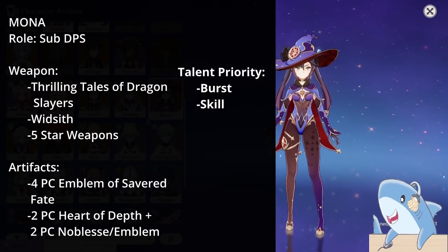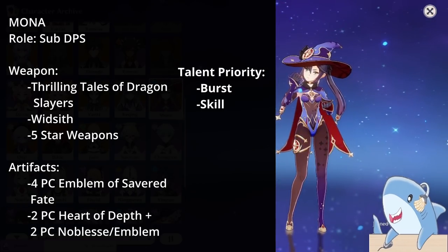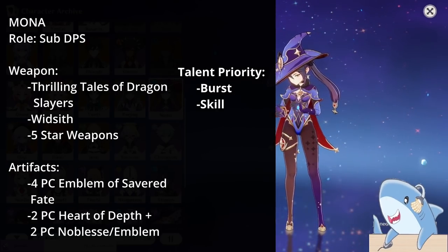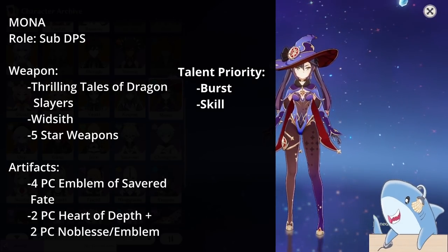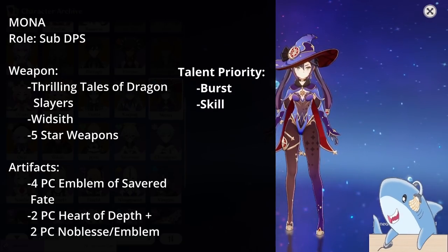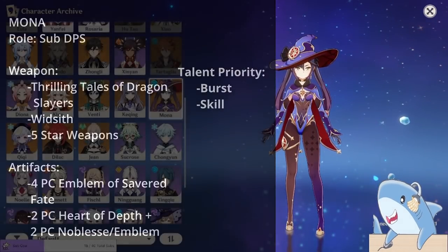For Mona's artifacts, the 4-piece Emblem of the Severed Fate is incredibly good because her Hydro Damage also scales with Energy Recharge, so she double-dips. If you're tired of farming Emblem, then 2-piece Heart of Depth with 2-piece Noblesse, or 2-piece Heart of Depth with 2-piece Emblem, or 2-piece Emblem with 2-piece Noblesse all work. For headpiece, Crit Rate or Damage; Goblet, Hydro Damage; Sands, Energy Recharge.